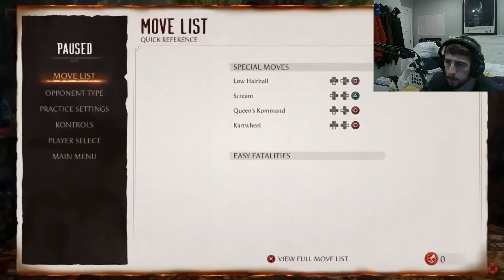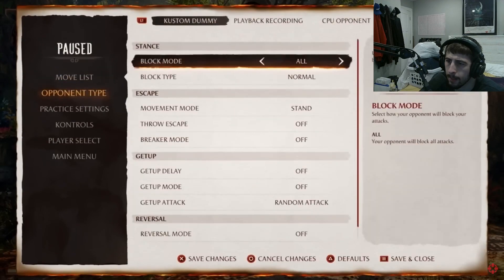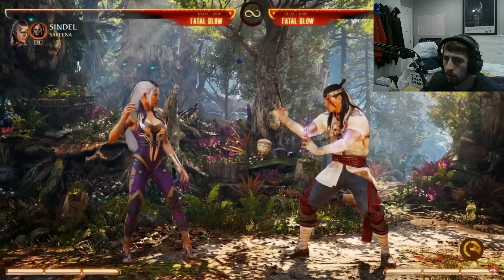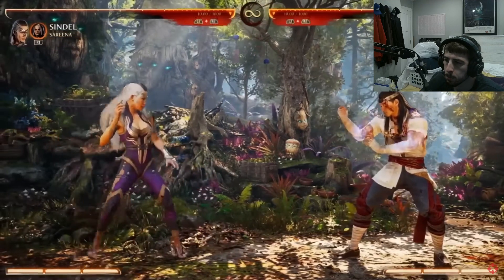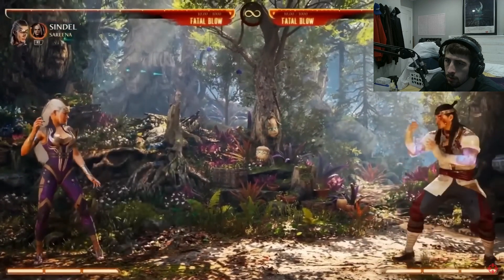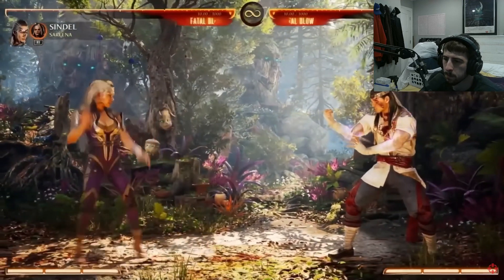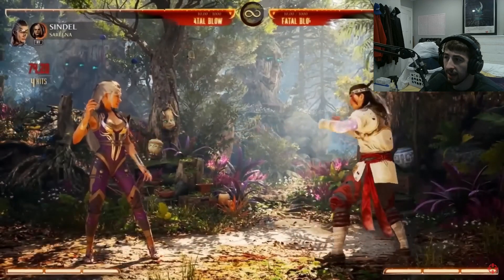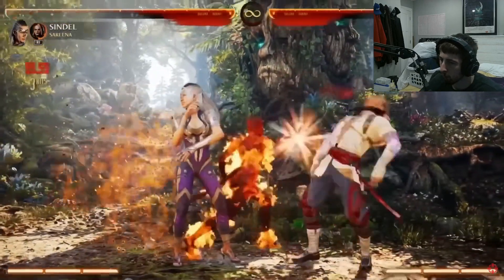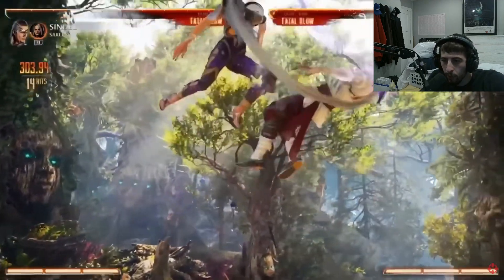Now let's talk about how this can play into her cameo. I have chosen Serena. That's actually pretty good for how fast it is as a cameo. Because you send her out and then pull her back in, then you continue the combo.